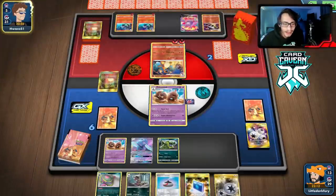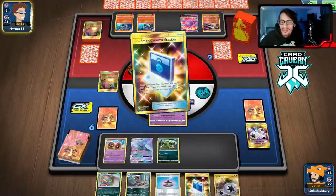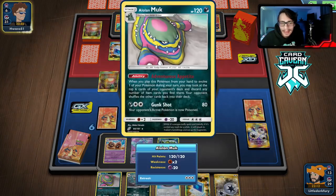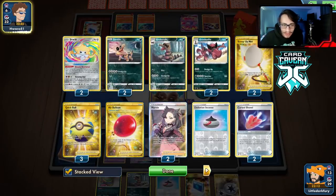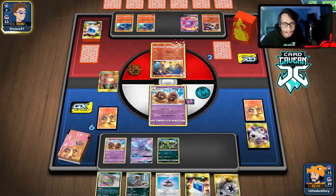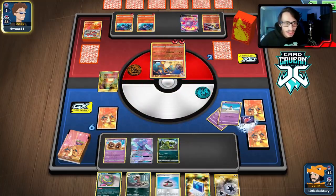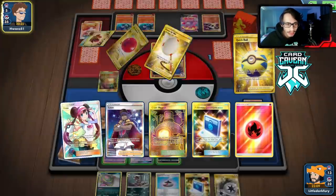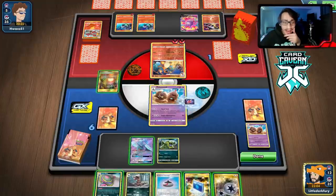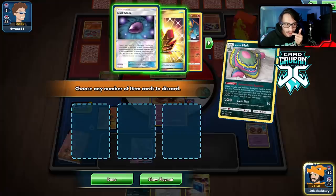I can't get mad at losing to my own creation. We just fell behind — if he didn't get turn one Chandelure, this would be a different scenario. He has a Calm but we can still win if he doesn't do Rod this turn. There's still a very small chance — if Muk wins into Palossand, we can do it. He doesn't have the Rod! Now we might actually win this! Maybe he prized his Rods. We have a shot — we top deck the last Curse Shovel. Let's go Muk — we win!